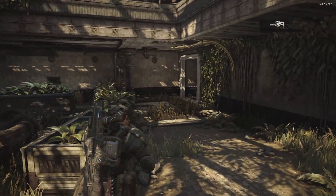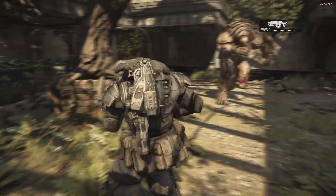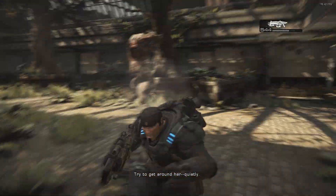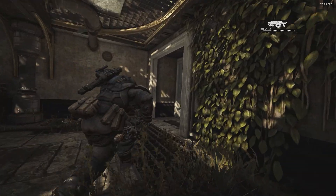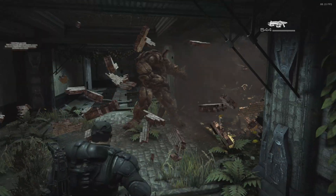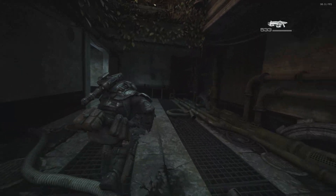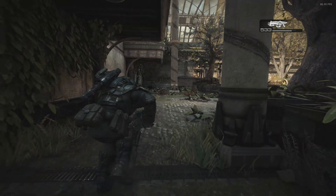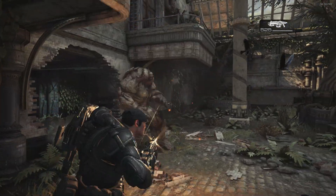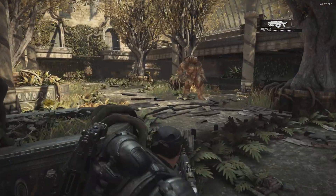Here comes the berserker — the second one in the game. Completely impervious to gunfire. The only effective option is flamethrowers, which you don't get until Gears of War 3, or in this case just hammer it down. I'm sure you guys already know that — this game has been out for over a decade. If you don't know what's effective against berserkers, you've been missing out.